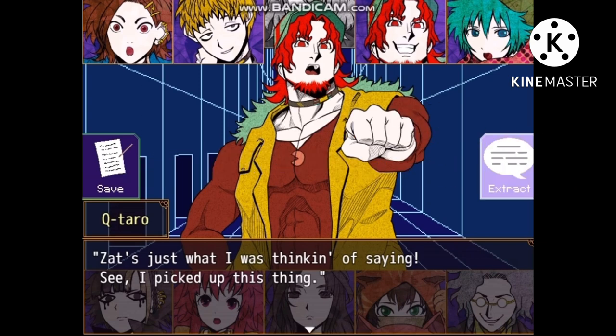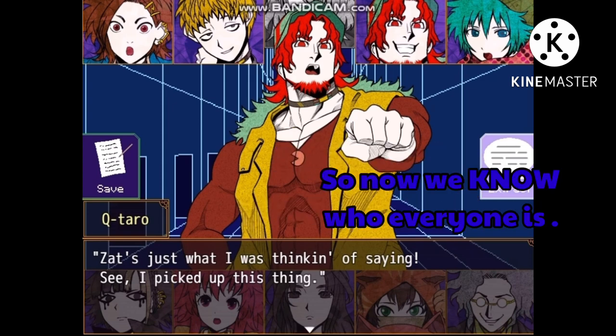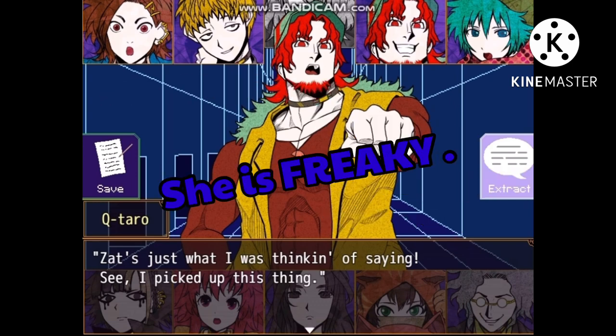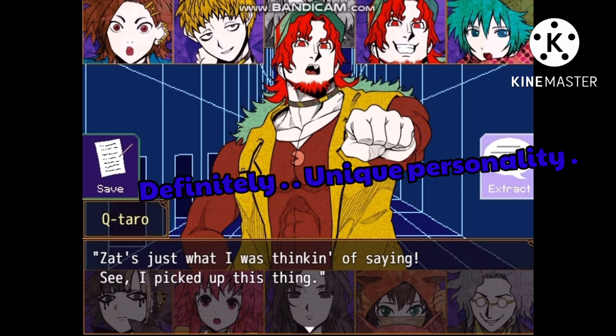So we ended off right after we did introductions, so now we know who everyone is. We've got Go, Keiji, Kana - she is freaking - Kitaro. Reko, Kai, Jin, Uesu, Nishima. It's a solid group with definitely unique personalities.